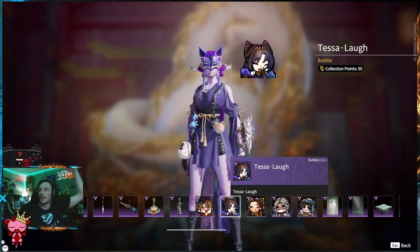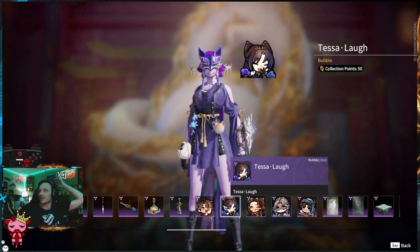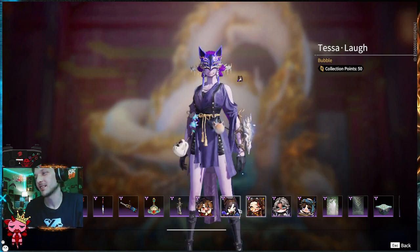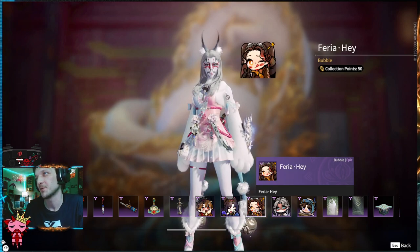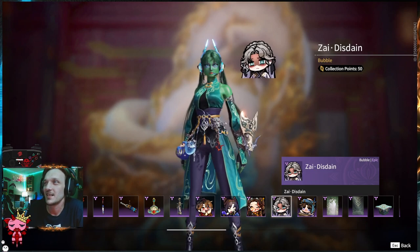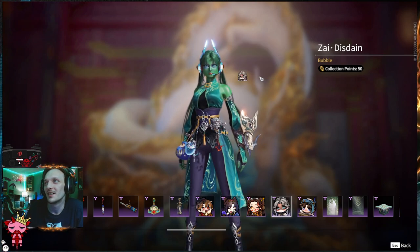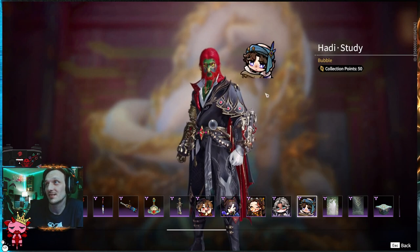Moving on, we have another bubble which is Tessa Laugh — light-hearted, in good spirits, a little laugh emote. Tessa. Faria — hey, she's got her tongue stuck out, a little peace sign, she's rocking the mechanic headwear. I think it's a cool emote for sure, definitely a lot of brown tones, it's a darker emote. The Zai Disdain — Zai having such a tattered past, never really smiles too much, but she's featured in a bubble and her hair's all done up. So we're moving on to the Hottie Study — he's got a scroll. We see a lot of scrolls this season.